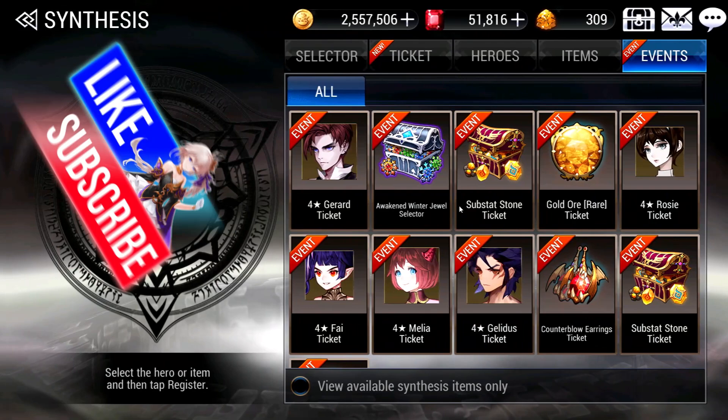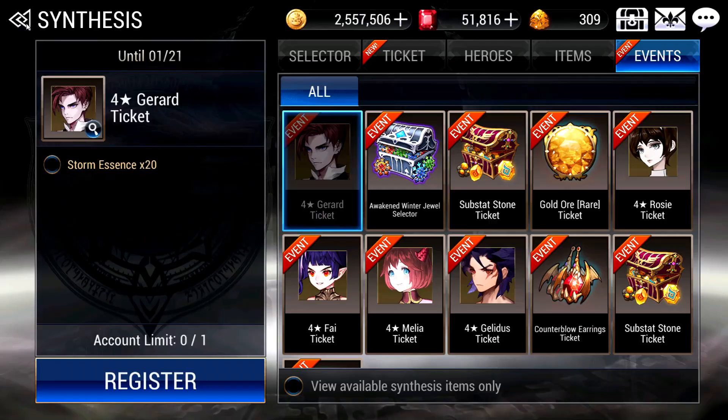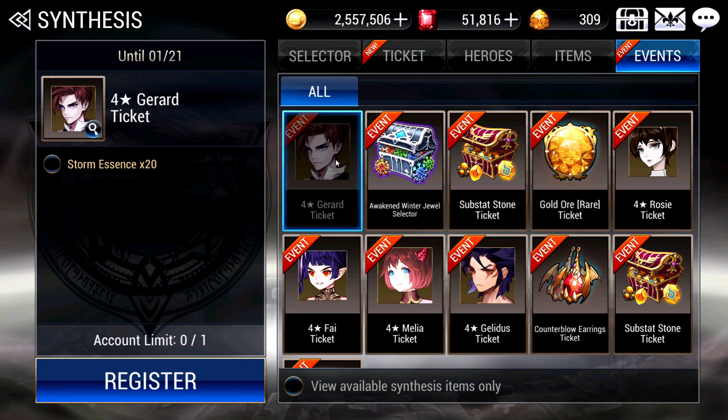Now let's talk about the Synthesis event. With the Storm Essence you can trade in for a Gerard — that is 1 free copy for 20 Storm Essences. Looking at the dungeon itself, it runs for 29 days including today, so you can definitely get 29 Storm Essences if you start doing it every day from today.